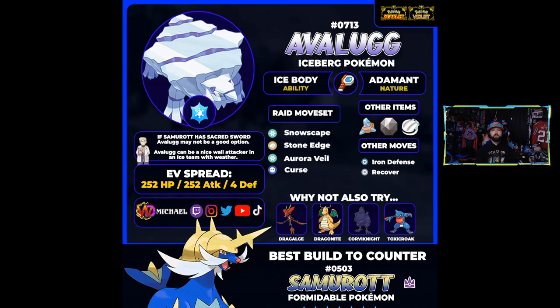Avalugg has access to Snowscape, Stone Edge as a nice super-effective rock move, and Wide Lens to reduce the chance of missing Stone Edge. One of the big ones I wanted with Avalugg was Aurora Veil — if you get Snowscape up, you basically cut incoming damage in half for all attacks, covering both physical and special hits instead of needing both Reflect and Light Screen. Curse is another option: you lose speed but gain defense and attack, which could help pump out big Stone Edges. It's potentially great or potentially a massive fail — we won't know until we see Samurott's actual move pool.